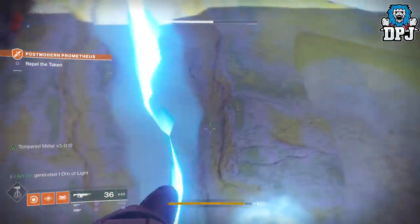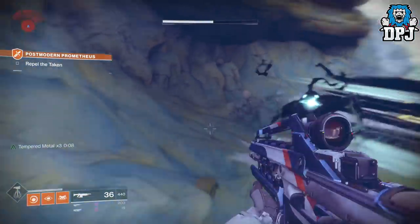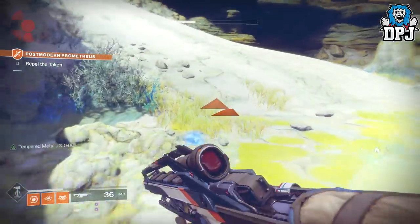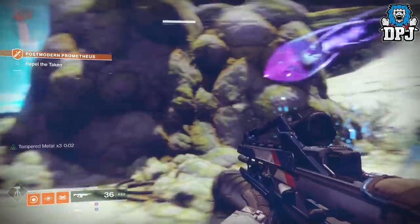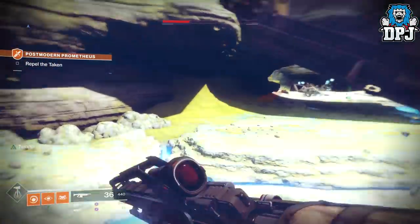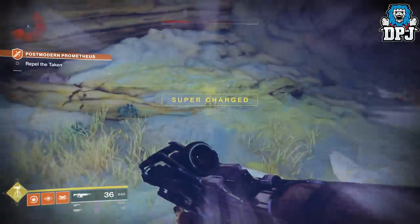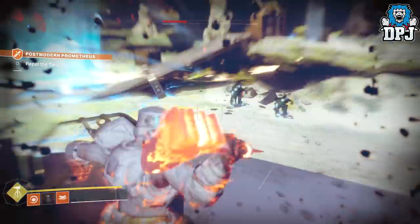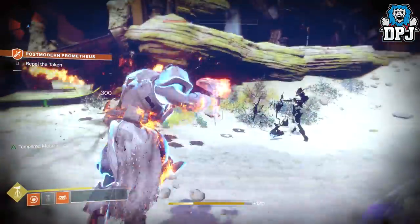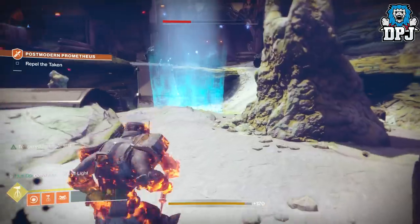I have seen many people complain about the titan solo super kills being glitched out and a lot of these super kills not counting towards that progress bar. Whether that is the case or not, this spot will help you out massively. It's basically a spot where you get infinite supers and infinite enemies spawning, so whatever subclass you are on, this spot will definitely help you. And if it's orbs you need of a certain element, here is a great spot for that also. Heavy kills? No problem at all.